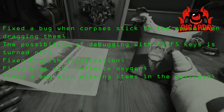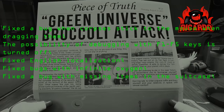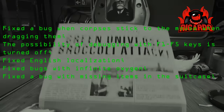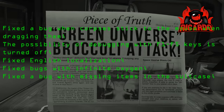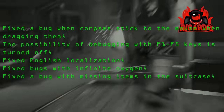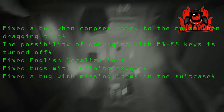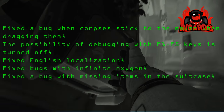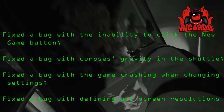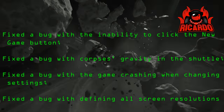They fixed a bug when corpses stick to the mouse when dragging them - I haven't seen that one. The possibility of debugging with F1 to F5 keys is now turned off, and they fixed English localization. Also fixed bugs with infinite oxygen - I liked that one - and fixed the bug with missing items in the suitcase, which was very frustrating.